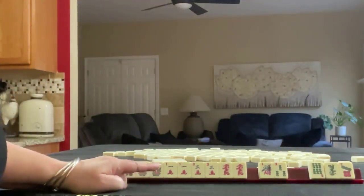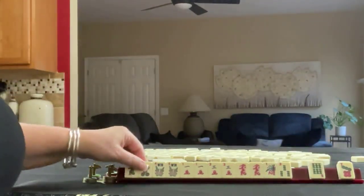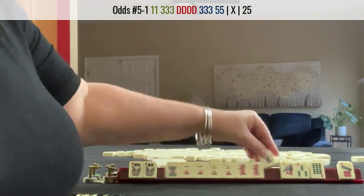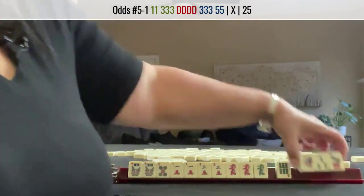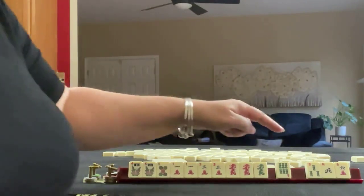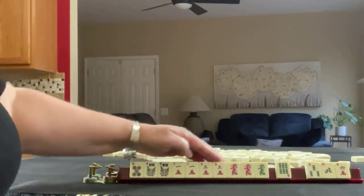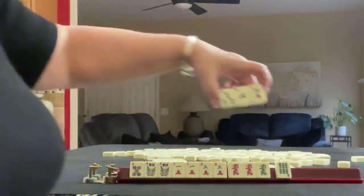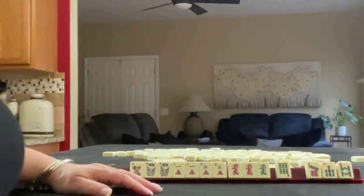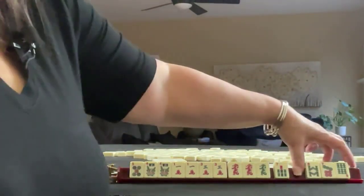No keepers. One, three, five. There is an offsuit dragon hand: one, three, three, five, dragon. So maybe we should keep that. Let's pass one, three, seven. We got a three BAM — that's not helpful really. We want a three dot probably, but really a five crack would be ideal. Let's pass these. No keepers. Like numbers — I would break those up. Let's pass these three.